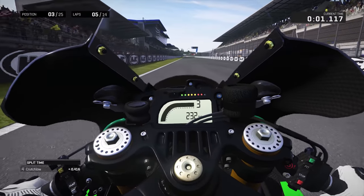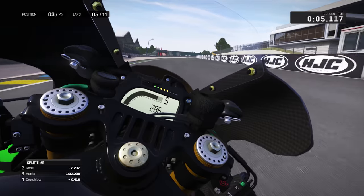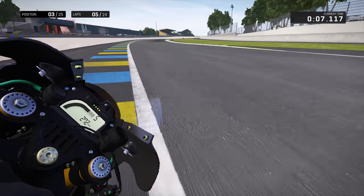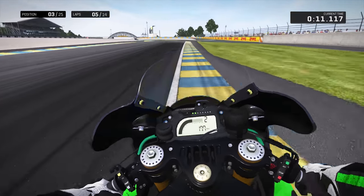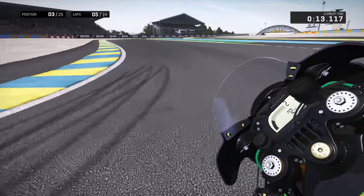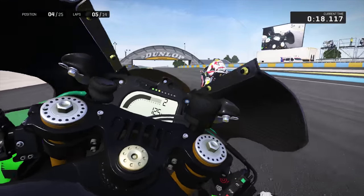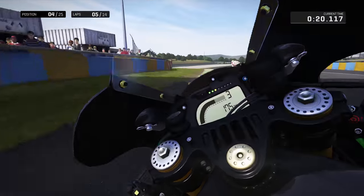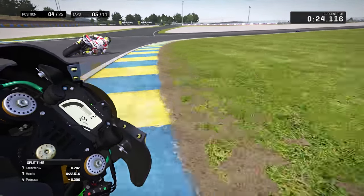So it's Dobby and I think it's Rossi in second — yeah, a pair of Italians out front, and a pair of Brits including myself. I hate the freaking curbs in this game. Crutchlow, we're supposed to be helping each other out, man. You are too slow.